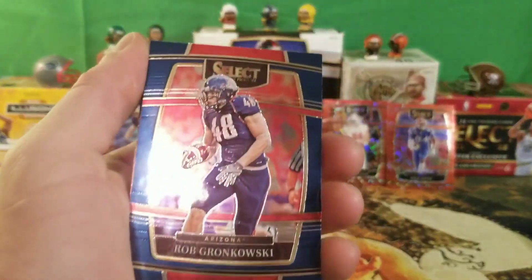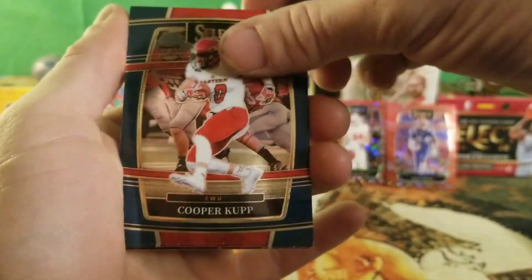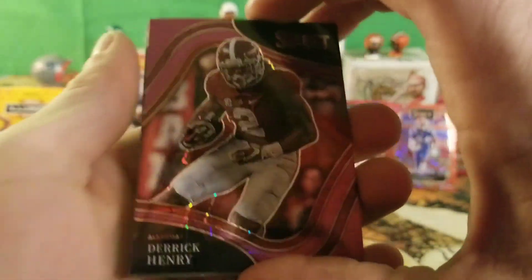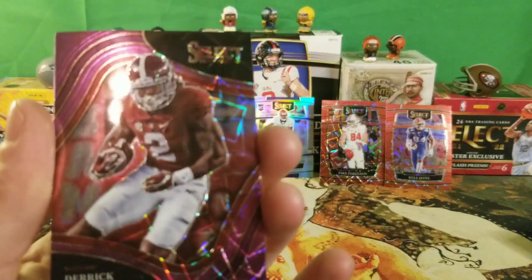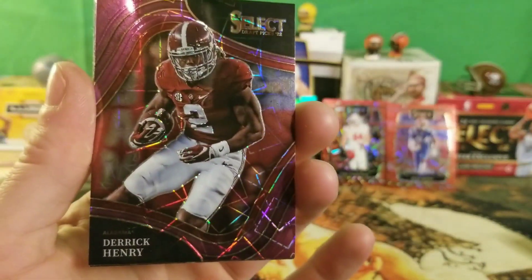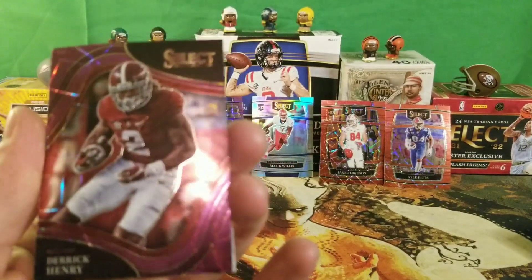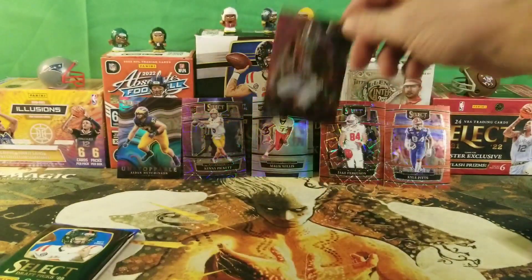We got a Rob Gronkowski, a Cooper Kupp, a Treylon Burks, and a Derrick Henry purple field level. Oh yeah, let's go guys — that is an insane hit! It definitely makes up for the Kenny Pickett being completely off-center. This is definitely a keeper right here, guys — absolutely a huge pull.